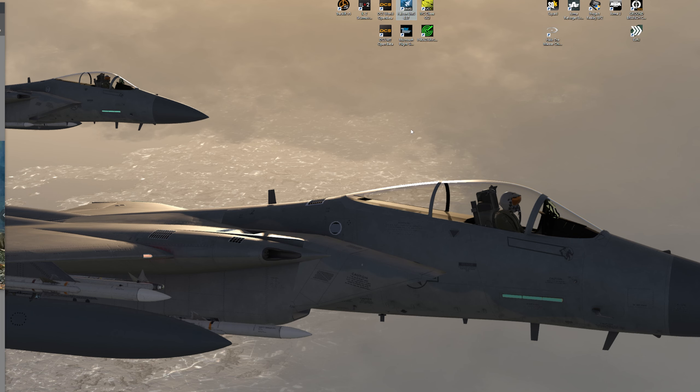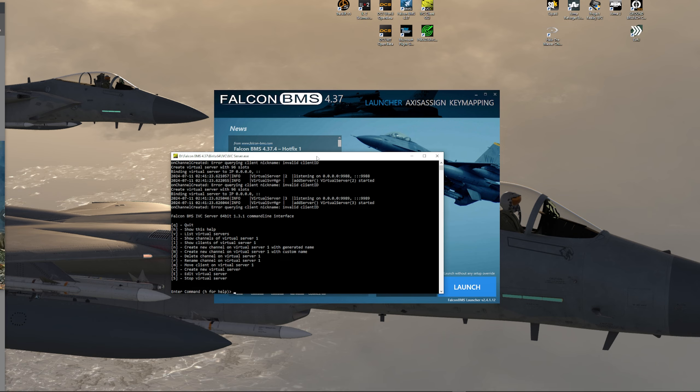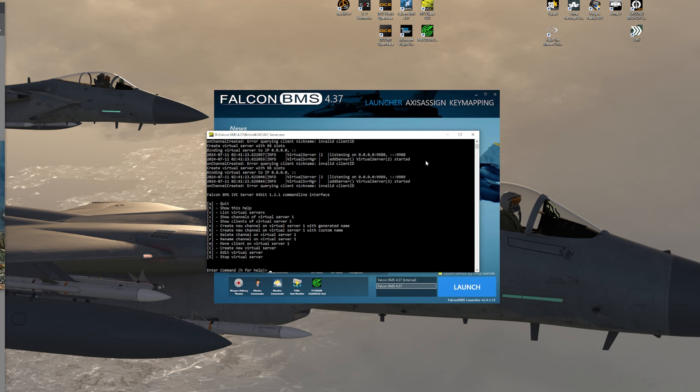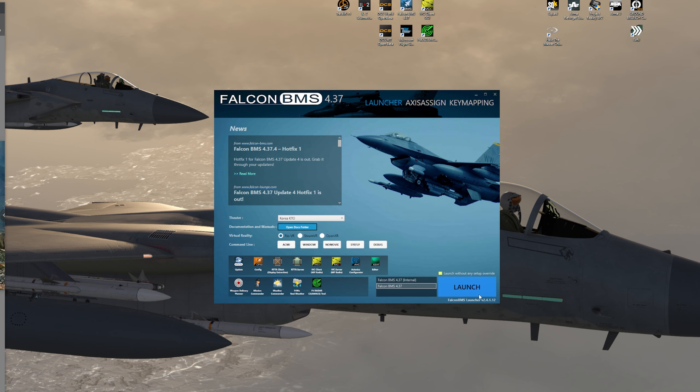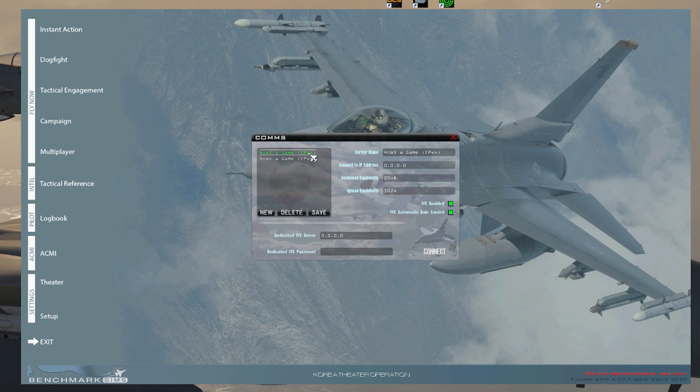The step to launch a server is to open up the BMS launcher. Once that comes up, you'll have the IVC server option, which handles our radios — make sure you click on that. Once you click on that, a window will pop up. That's all normal — there's a server for IVC. After that, press Launch. Once you're on the main menu, go ahead and press Multiplayer, then choose IPv4.